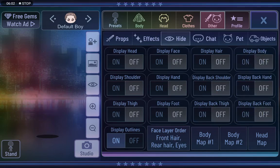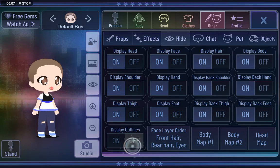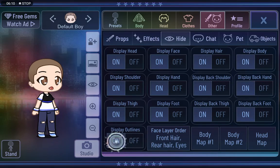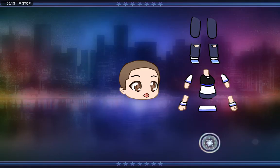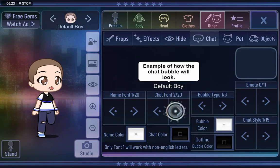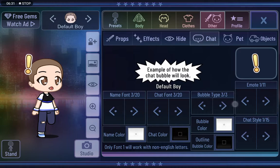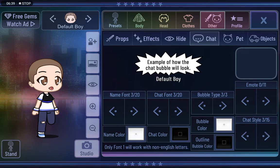You can hide this character like this, and to get the character again just press on again. This button displays the outline. We have more body marks — one, two, three. If you can't see their name, see if it's on chat style two and just press it up.